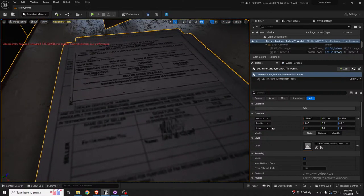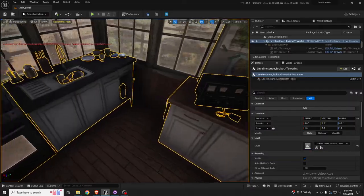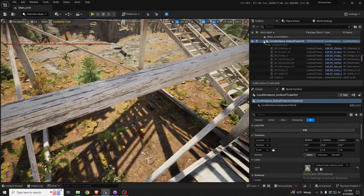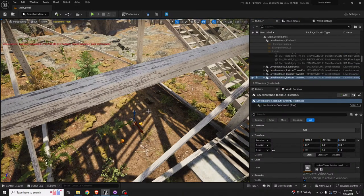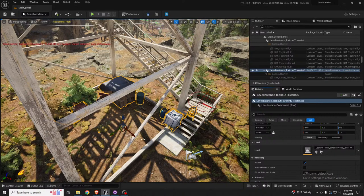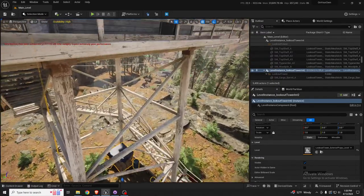I'll remove things that are too identifiable or not related to the game. Down here I'll also add one more level — I'll try to make it snap to a 100-unit grid so I can move it more easily. This level is going to be some props sitting around the bottom of the tower.